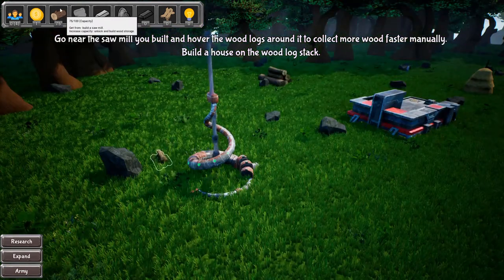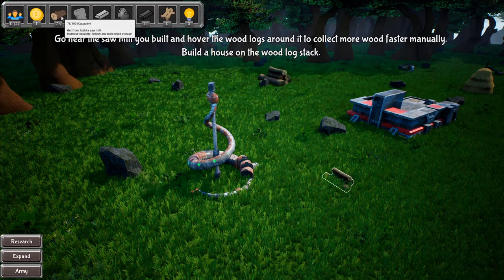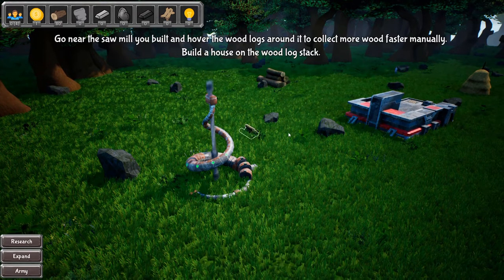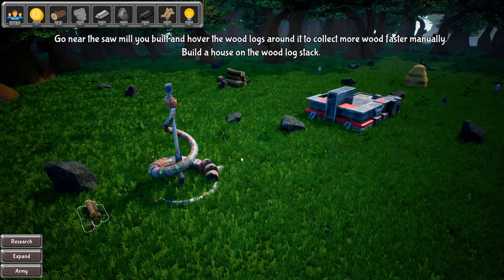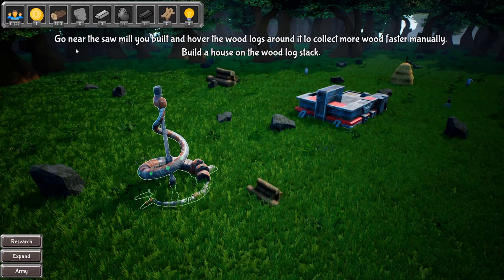I keep accidentally clicking the building and it's annoying. I'm actually getting them as it happens. Do I literally not get wood unless I do that? It's just like a clicker game, but more annoying. Do I literally have to do this? Is that literally the only way to get wood? That's kind of ridiculous if so.